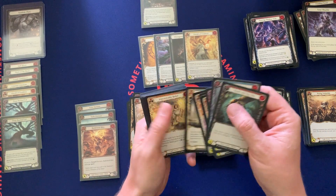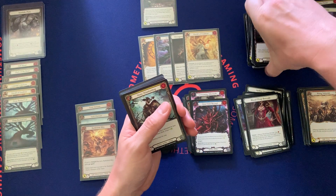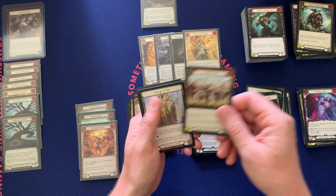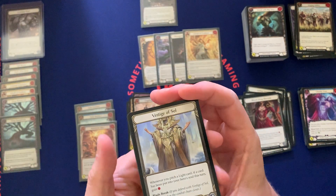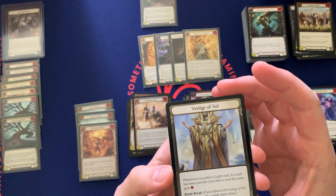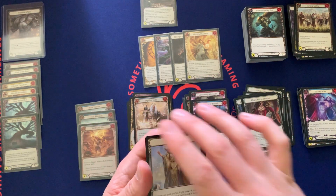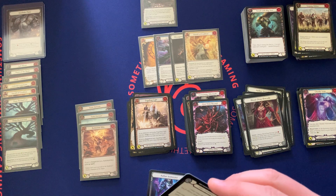That would have been a nice card to pull because galaxy black is probably the most valuable of the Library cards — I think it is. This one is on the list — a legendary! Wow, we got the Soul! Let's see how it looks. Seems centered, maybe a dent or it's just the pack. Wow, super nice! That's my third legendary — I feel blessed.